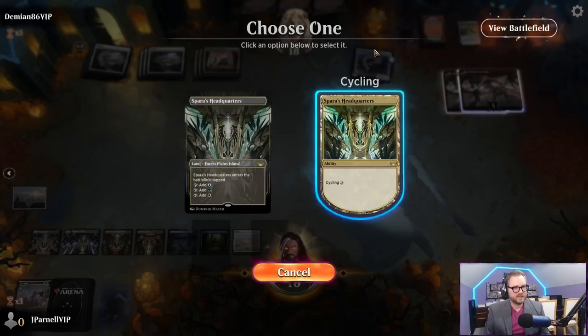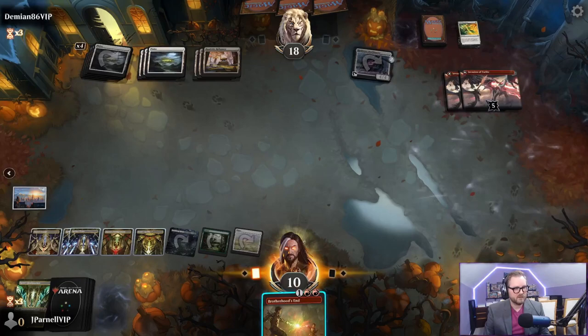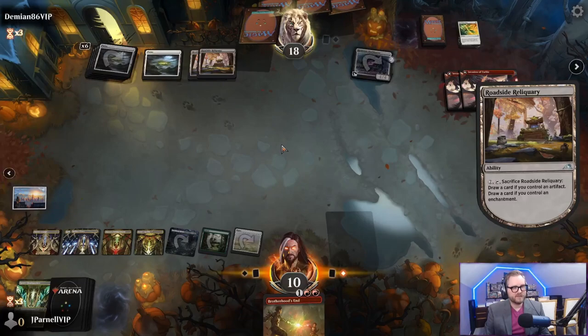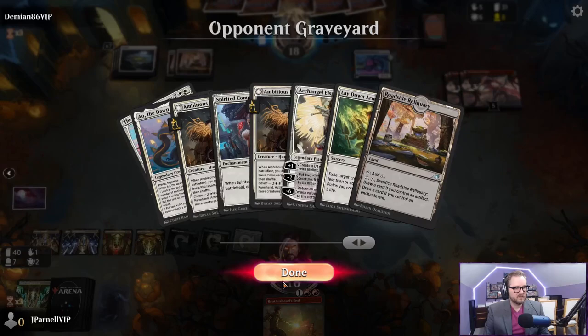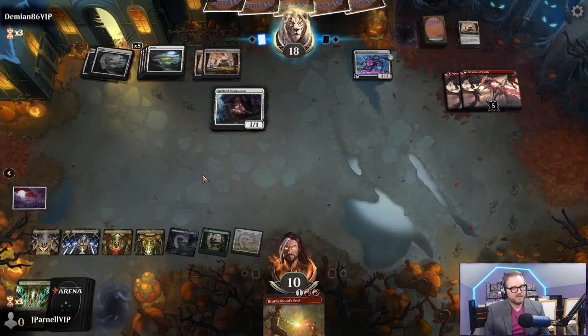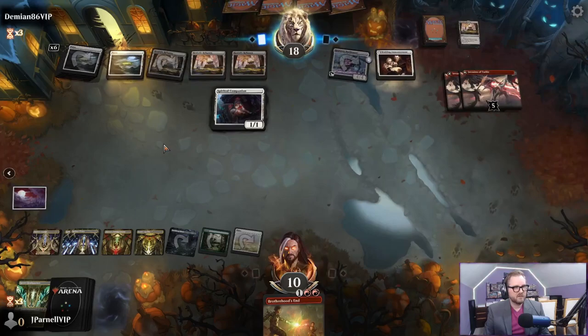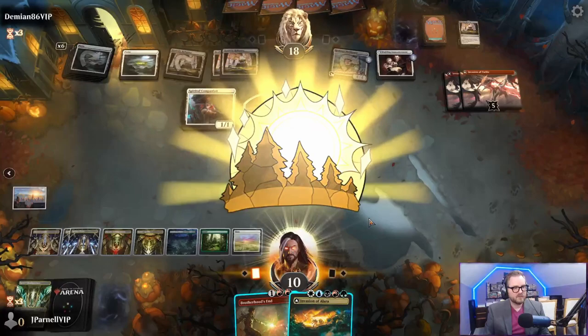Let's play this plains and cycle Spara's Headquarters. Brotherhood's End - we'll chill. It's going to be night now, not that that matters. How did it even become day? The Celestus - it was me, I knew it. Yeah, just play a bunch of creatures out. Wedding Announcement. Invasion of Alara - you love to see it!